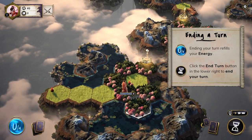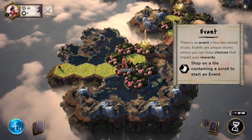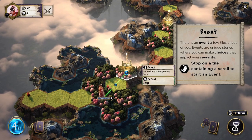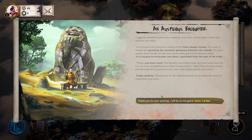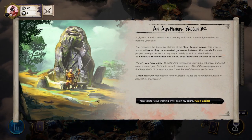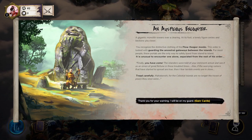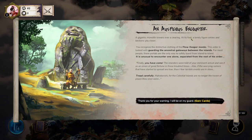Ending your turn refills your energy — click the end turn button. There's an event a few tiles ahead of you. Events are unique stories where you can make choices that impact your rewards — stop on a tile containing a scroll. This is a pretty standard thing you'll find in a deck builder: you come across these story-based events and have to make a choice, although we only seem to have the one choice here. I'm assuming this is almost like the beginning where we're just getting started.